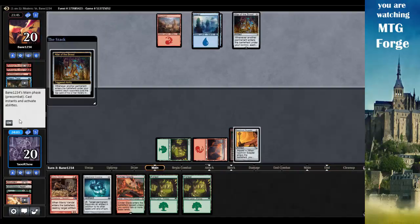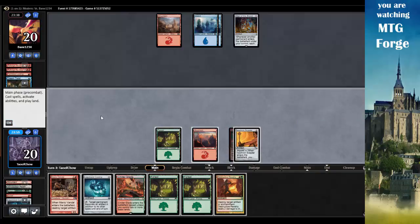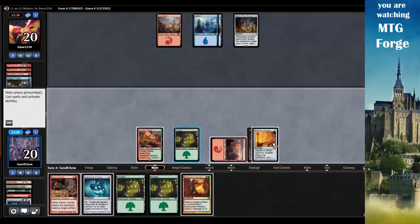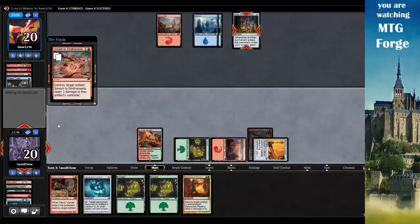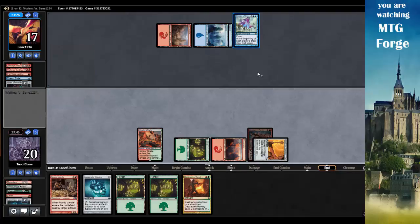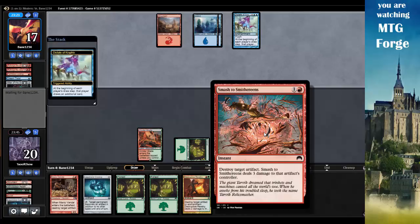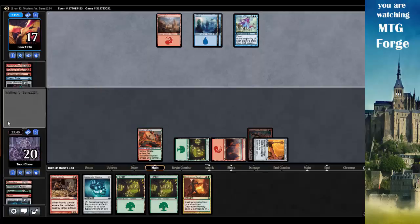Then I'll start blowing up his lands. Altar of the Brood's gonna go - that's been bothering me, but he hasn't milled me for too much yet. Opponent plays Destructive Revelry doing two damage. Let's go play Cinderglade, pay two, tap Isochron Scepter, and cast Smash to Smithereens on the Altar of the Brood. Dictate of Kruphix appears - Smash to Smithereens is only for artifacts, but Destructive Revelry can take care of that Kruphix.